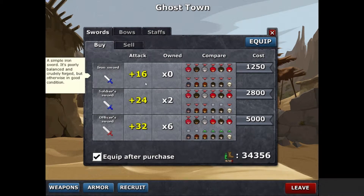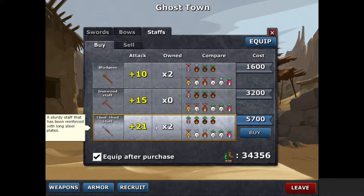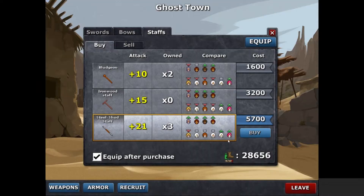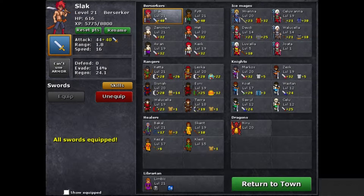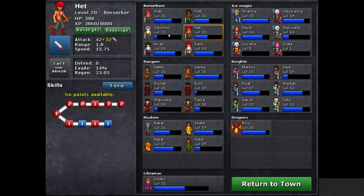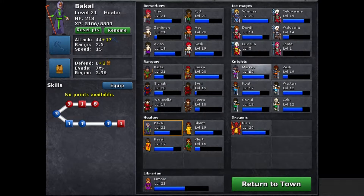You can also buy weapons for each of your defenders. Let's buy a steel shod staff for our newly recruited ice mage and equip it onto her. I'm going to equip the best items onto the highest level characters. Here's Slack — he's level 21, he has a sword that gives him plus 40 strength and he can't use any armor.